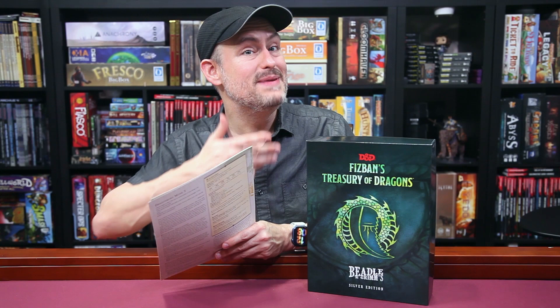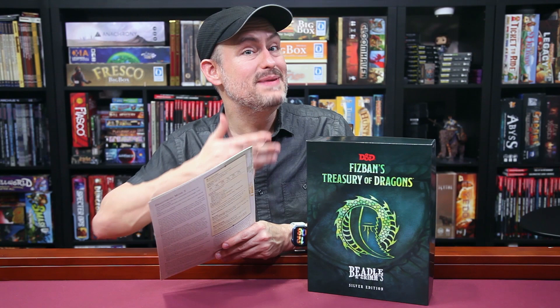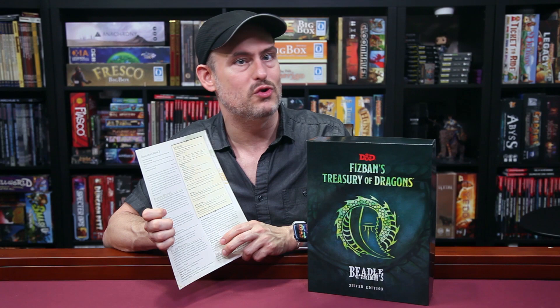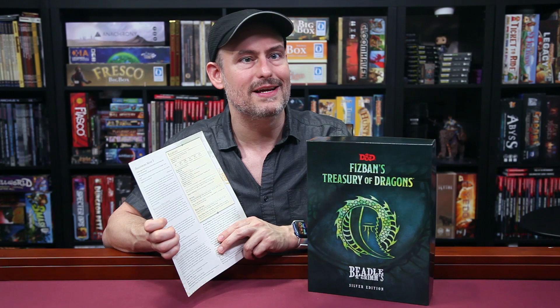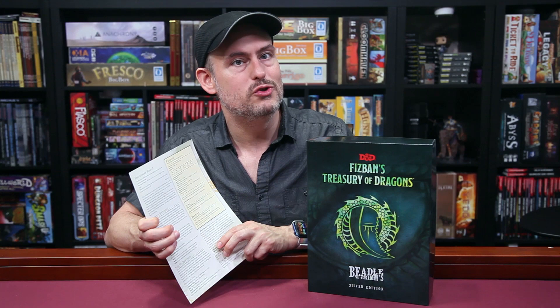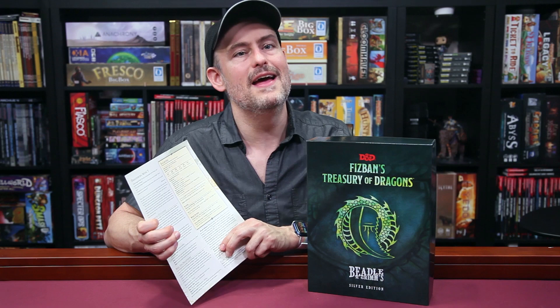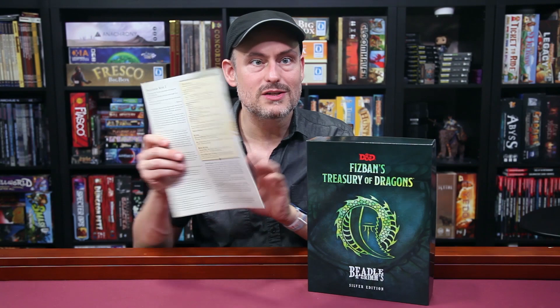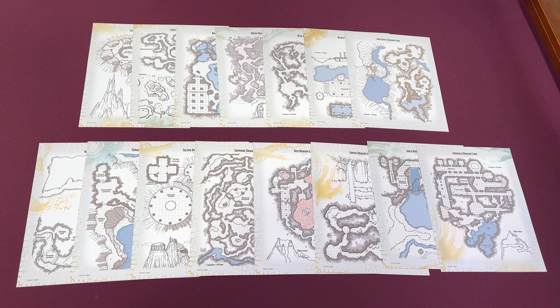Beetle & Grimms always likes to give us pre-generated characters to help us jump right into the action. They're also nice to use as NPCs if players want to make their own characters, and of course the characters make use of the new player options presented in the book. This time we get third-level characters, including a dragonborn sorcerer with a gem dragon heritage and a draconic bloodline, a dragonborn monk who also has a gem dragon heritage and follows the Way of the Ascendant Dragon, a lizardfolk ranger who is a drake warden, and a human fighter who has the gift of the gem dragon feat and the eldritch knight martial archetype. It does make use of spells from Xanathar's Guide to Everything, so make sure you have access to that — or you can just switch out the spells. Each character comes with a fun backstory so you have something to sink your teeth into when you start playing.